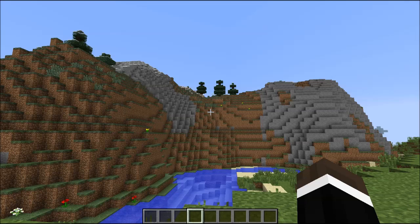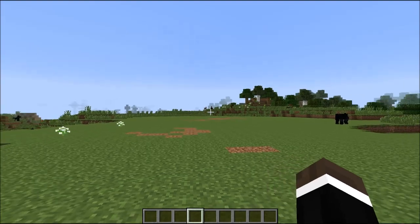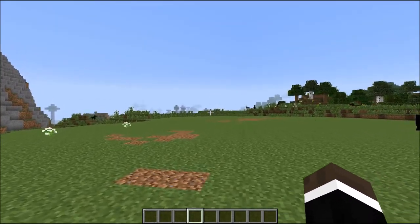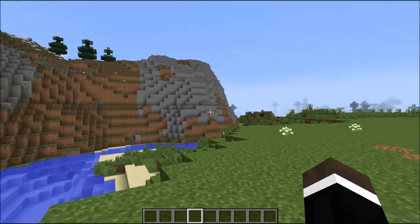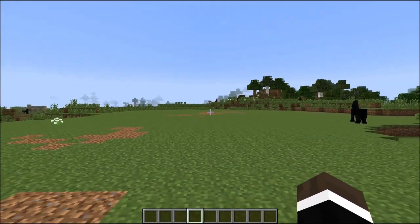The first step in creating the extravagant perfect house is to find an area to build it. Conveniently, there is a perfect flatland right to our right here, and I think this is looking like a pretty good place.